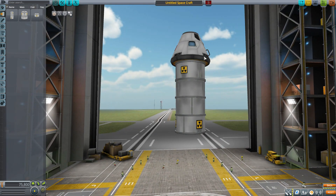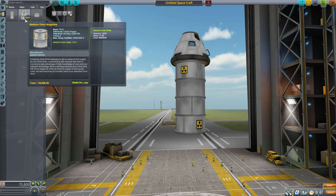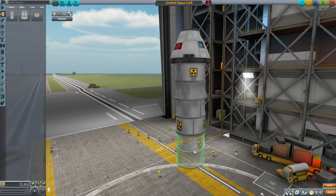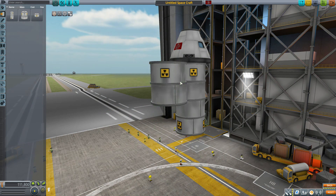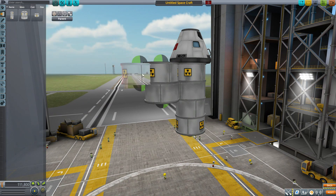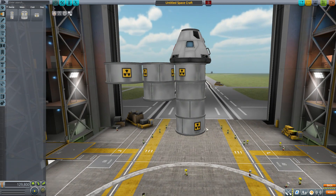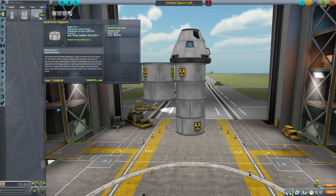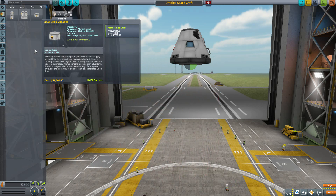Popping them onto our command pod, you can see they're a little bit smaller than the standard 2.5 meter size. Like any fuel tank, they can be attached either by the attachment node or radially, and they step down in size with each iteration from full to half to quarter, holding those various quantities of atomic pulse units. Who doesn't want a fuel tank of tiny nuclear weapons? It's terrifying — it's wonderful.